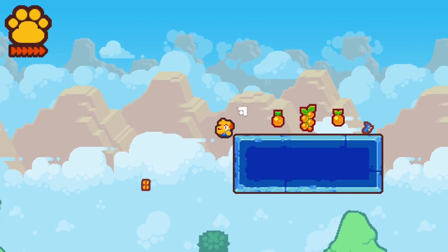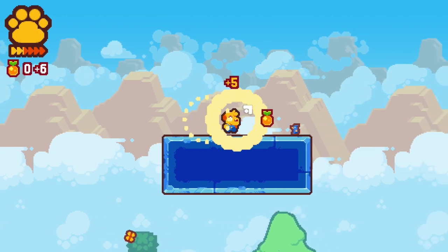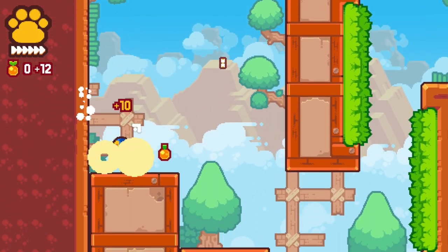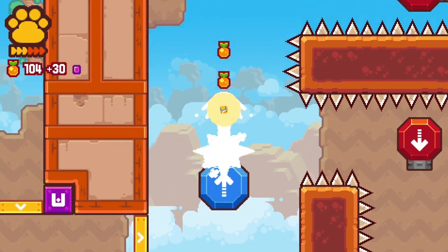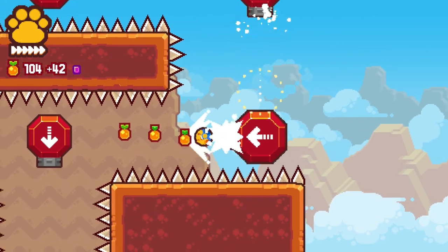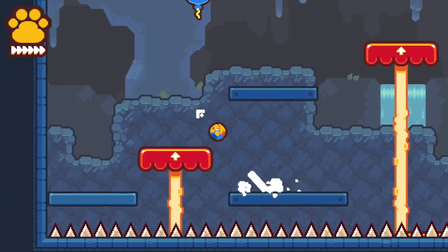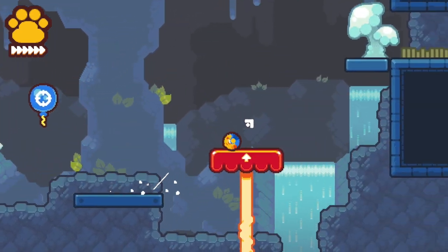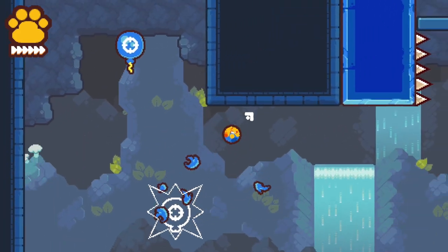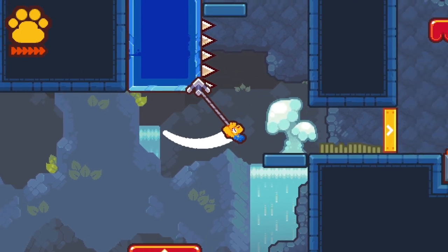GrappleDog is a 2D action platformer where you play as Pablo, a dog on a mission to save the world from an evil robot that he accidentally activates after falling into a hole at the start of the game. In order to do this, he needs to collect four mysterious artefacts created by a mysterious inventor before the robot gets his hands on them first. It's a basic plot setup for a platformer, full of McGuffins, but it serves as enough motivation to get started and enter the game with an objective in mind.